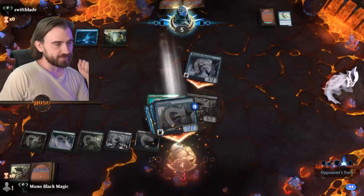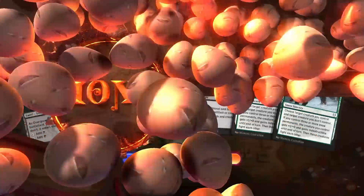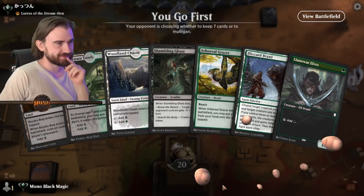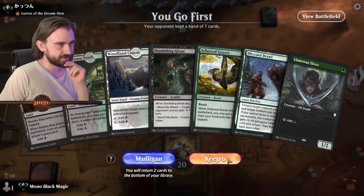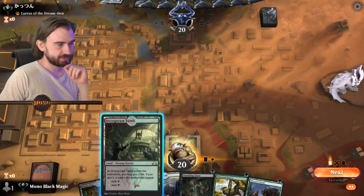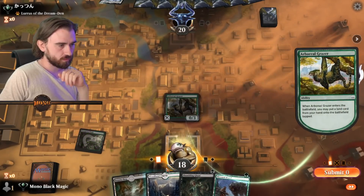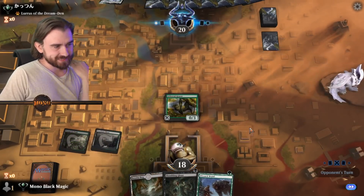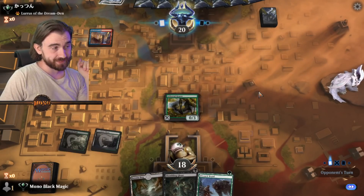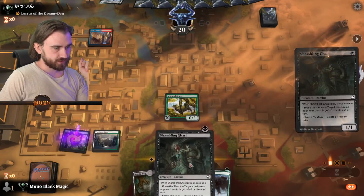Deadly Dispute without any creatures — I think Mulligan. This we can keep, easily keep. What do we ship though? Ship the long run. Two Shambling Ghasts and nothing else really — would be nice to draw a couple cards here. If we could find the Deadly Dispute to sacrifice these things and draw cards.